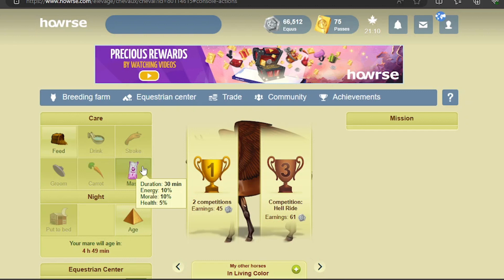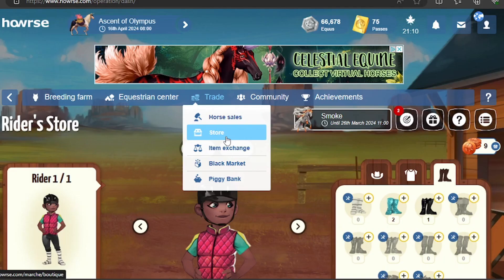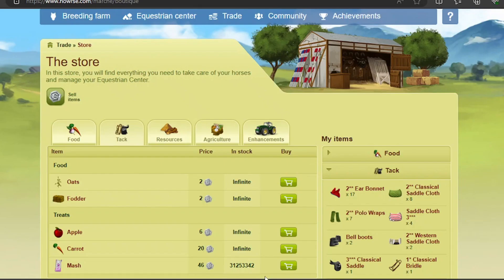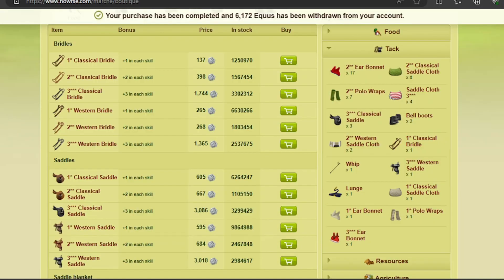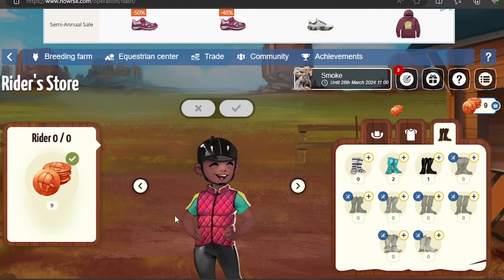Okay, that should do it for the Riders Store — though I still need to enter two more missions, I'll do that some other time. I still did not get the shoes, so it looks like we're going to have to go to the store and buy a couple saddles because I don't have any. Then we just have to reload — if you don't reload, it doesn't show that you have them. So if you open it in a new tab, it doesn't show. And there we go, another happy customer. I have to wait four hours and 48 minutes for the next rider.